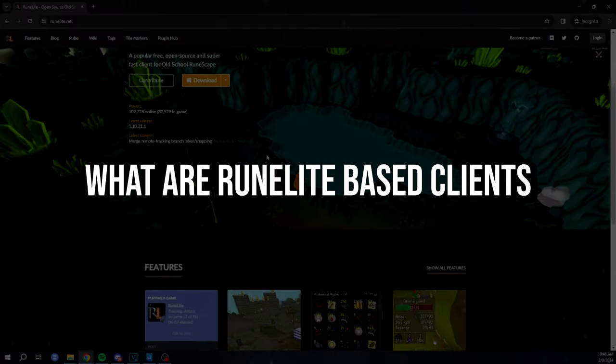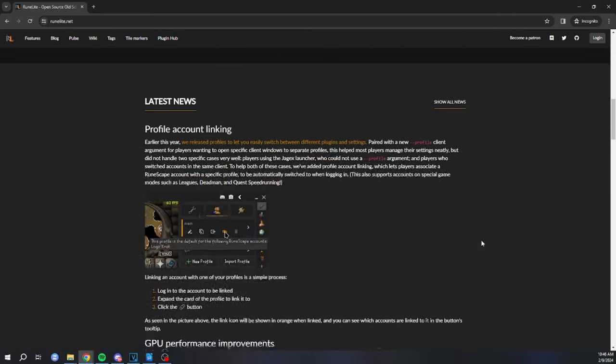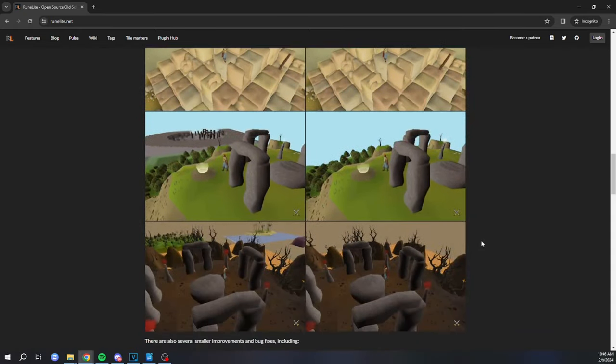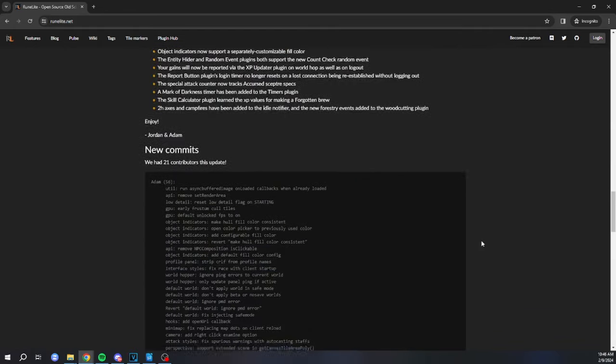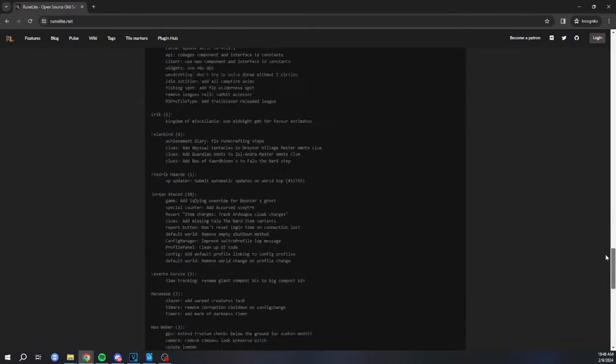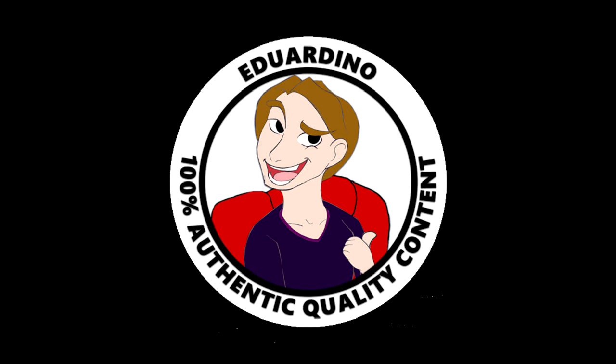So, what even are RuneLite-based clients and how do they work? RuneLite-based clients are modifications of the RuneLite software, which is a free, open-source client for Old School RuneScape. The RuneLite client provides you with additional features and quality of life improvements that are not available in the official OSRS client. These clients are popular in the community due to the enhanced functionality and automation that they can potentially offer.